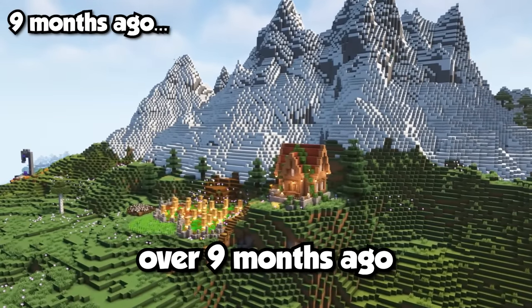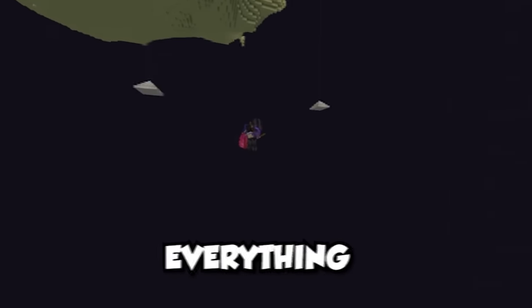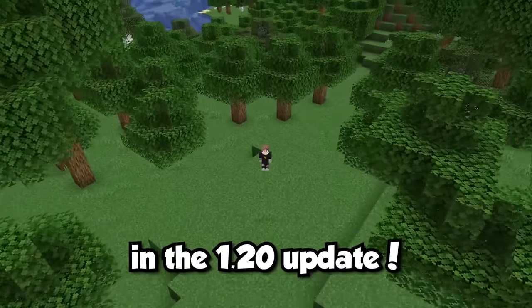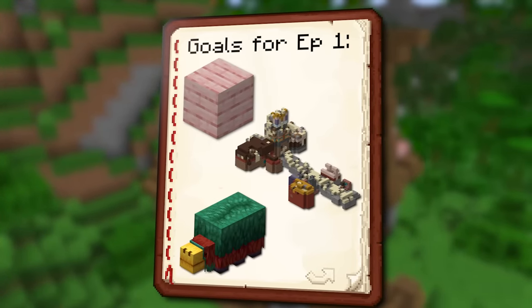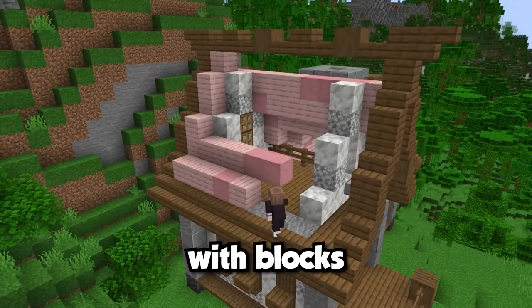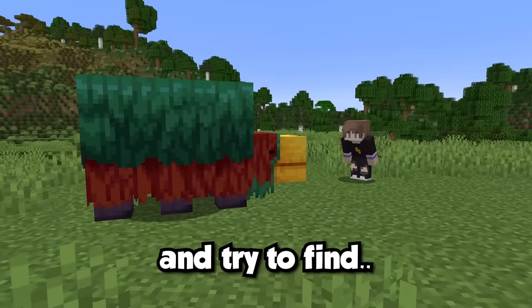My first episode was posted over nine months ago and everything was going great, but out of nowhere I lost everything. So we're back with a brand new series in the 1.20 update and I have so many cool things planned. For this first episode I have three main goals: build a house with blocks from the new cherry grove biome, explore one of the new trail ruin structures, and try to find the sniffer.